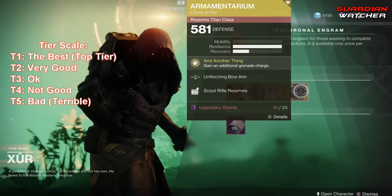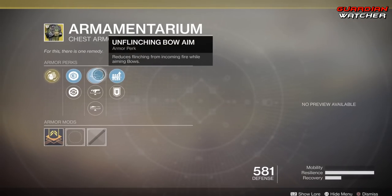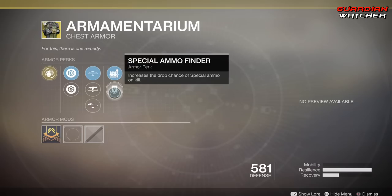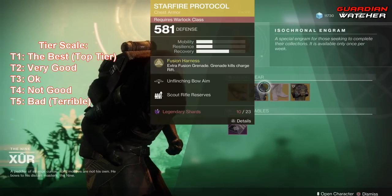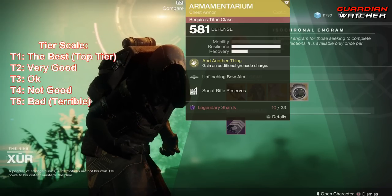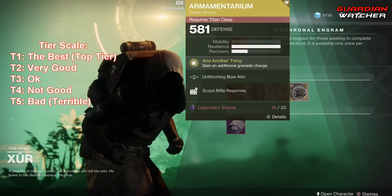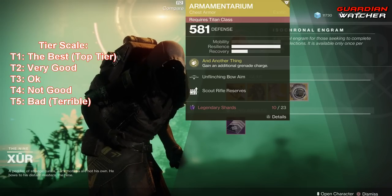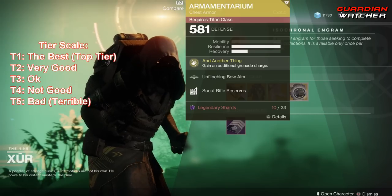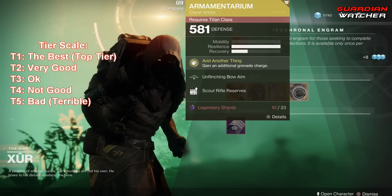Next is the Armamentarium. The intrinsic perk is And Another Thing, which grants an additional grenade charge. Then we have Unflinching Bow Aim, Unflinching Fusion Rifle Aim, Unflinching Sniper Aim, Scout Rifle Reserves, and Special Ammo Finder. Just like the Starfire Protocol, Armamentarium is okay — not really as good — but that extra grenade charge for any class that's not a Striker is definitely good. I'm going to give this a Tier 2 to 2.5 in both PvE and PvP. The Striker grenades are probably the best, and the Pulse Grenade is obviously amazing, but you can have it natively on your subclass anyway, which kind of defeats the purpose of Armamentarium unless you use a different skill trait.